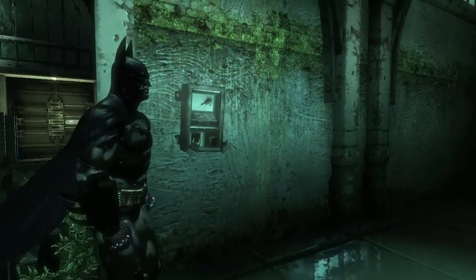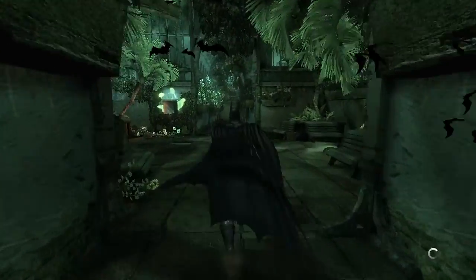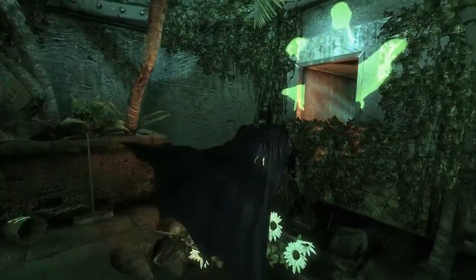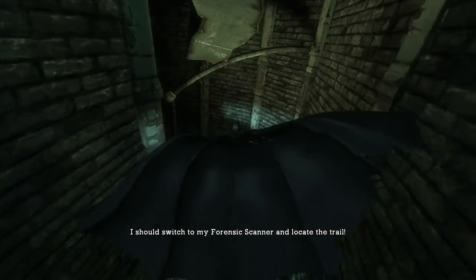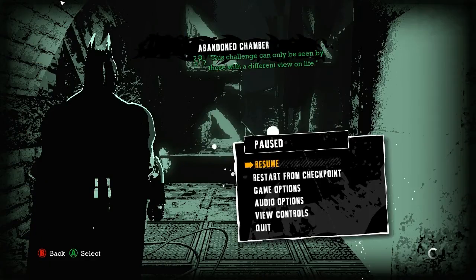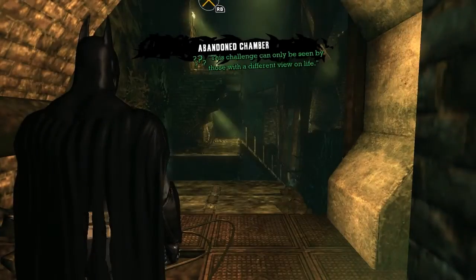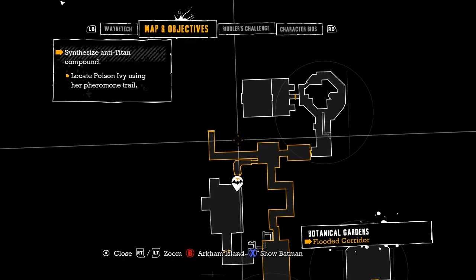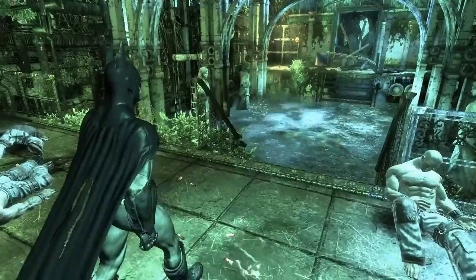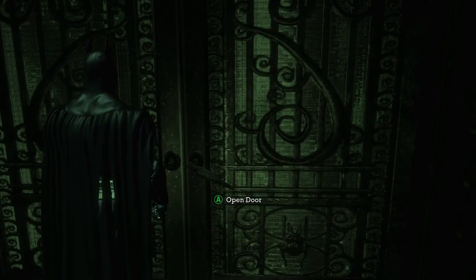After leaving the double Titan fight and the predator room with the cages, the game expects you to go across and talk to Ivy. However, you can skip this and just keep going in the direction you need to go by coming in this door, waiting until you see the save indicator in the bottom right, then doing a checkpoint restart. It updates your current objective to advance to the next area.